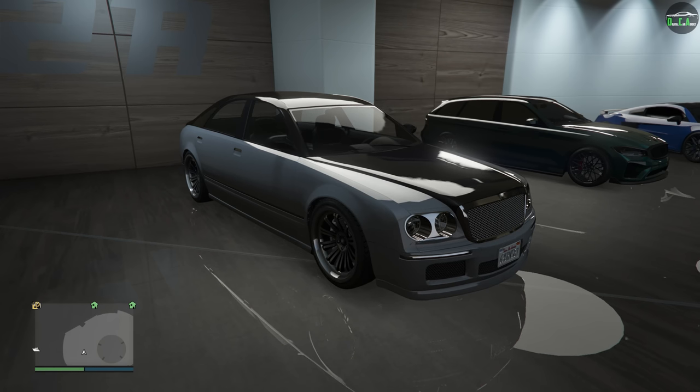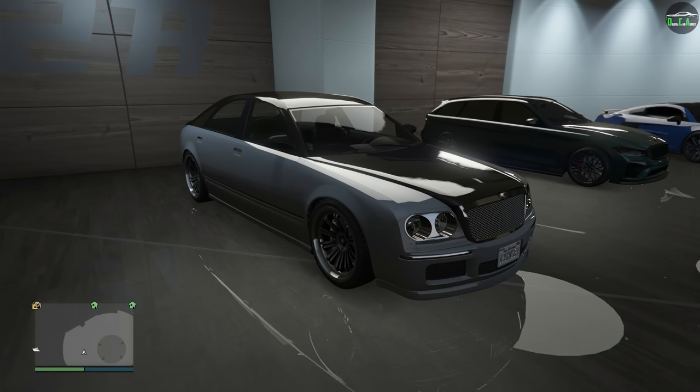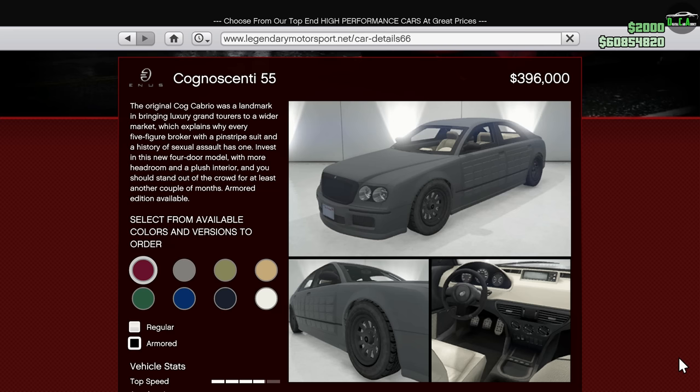In today's video, we're going to be customizing the Enus Cognoscenti 55. This car came out with the Executives and Other Criminals update in December of 2015, and can be purchased from the Legendary Motorsport website for $154,000 for the regular one and just under $400,000 for the armored variant.